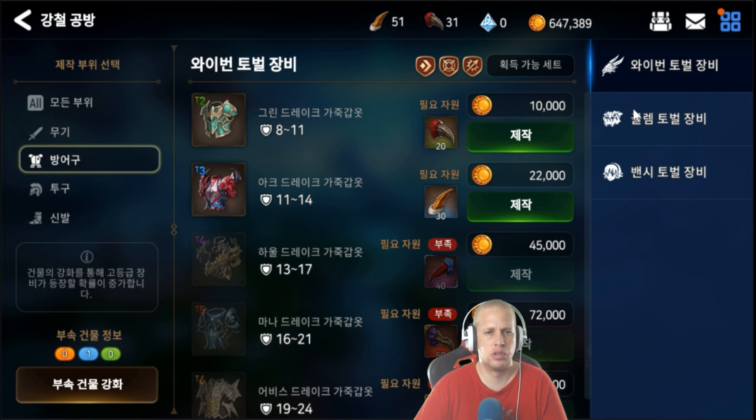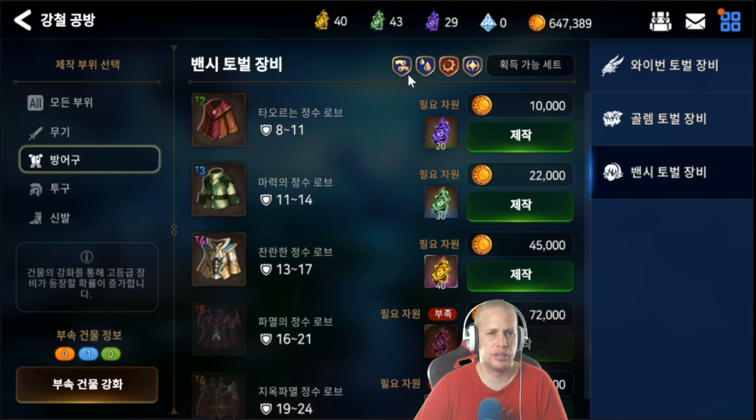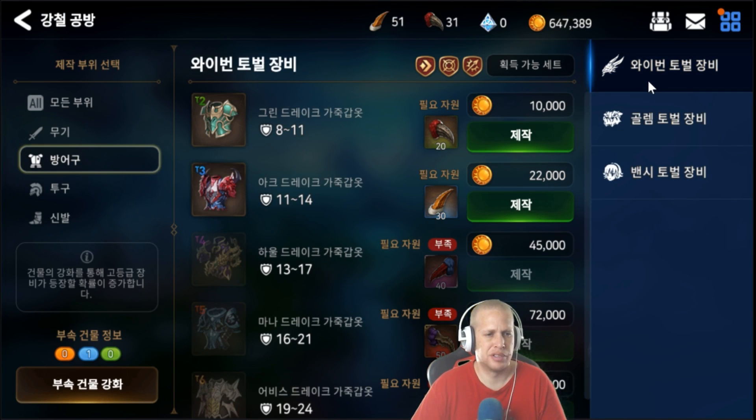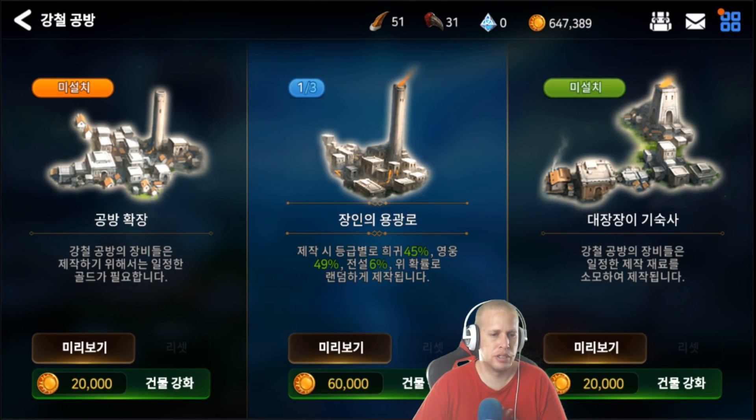Looking at the set bonuses: one tab is speed gear with crit, another is life, defense, and attack, and the third is counter — with lifesteal and dodge as the other sub-bonuses if I remember correctly. All of it takes different materials, so that's the key difference between the gear tabs.